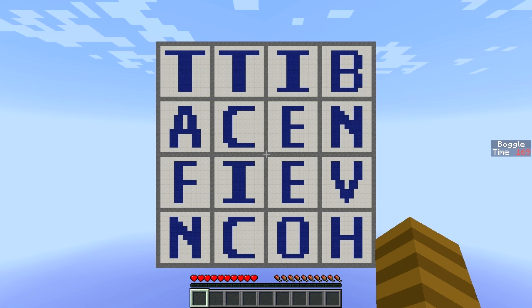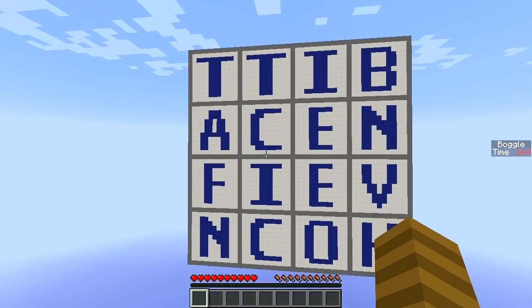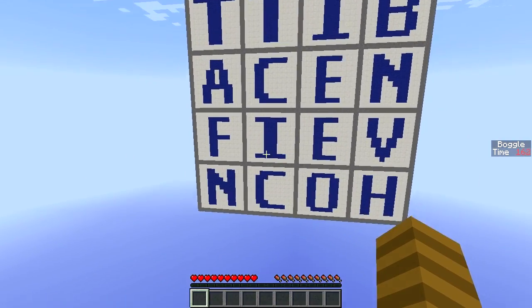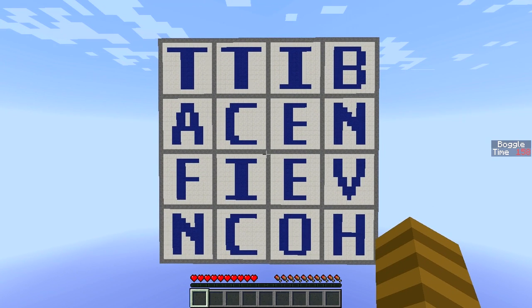So already I can see a few words here — I can see T, I can see fat, I can see cat, I can see nice. And you'll also notice at the side there is a timer keeping track of the remaining seconds in the game.